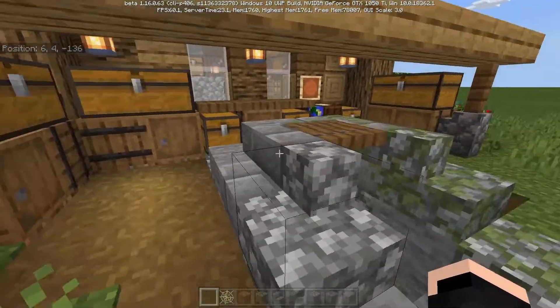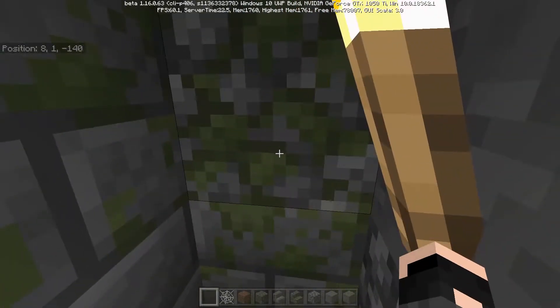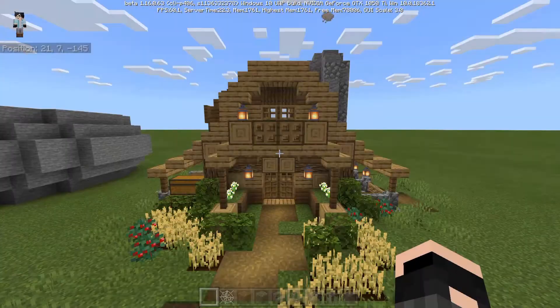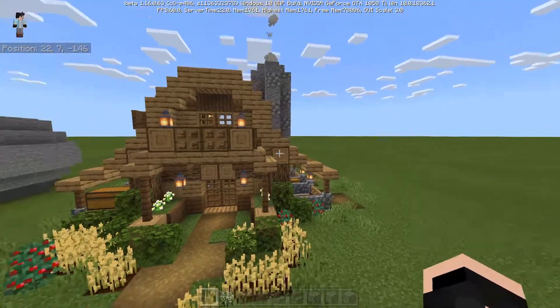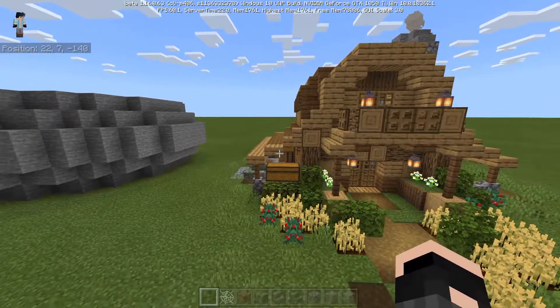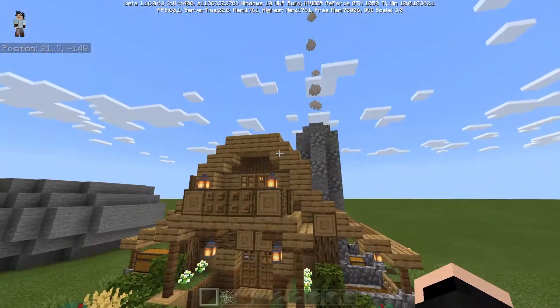We have this little well that I'm going to show you how to make, that can lead down into maybe an enchanting room if you want, or this is where your mine can begin, or both — whatever you want. I do want to give a huge shout out to Corrales, who's an amazing YouTuber and hermit crafter. I took the inspiration for the roof of this cabin from his tutorial about how to build a barn/stables. So if you haven't checked that video out, go check that out — that's where I got this idea from.